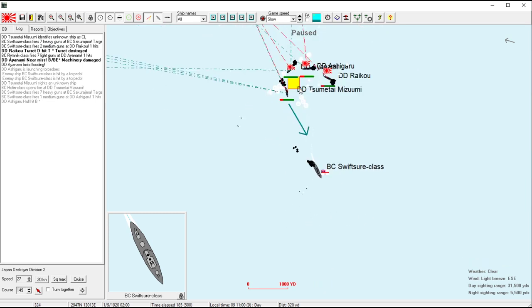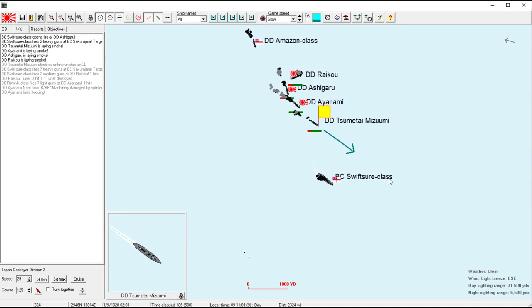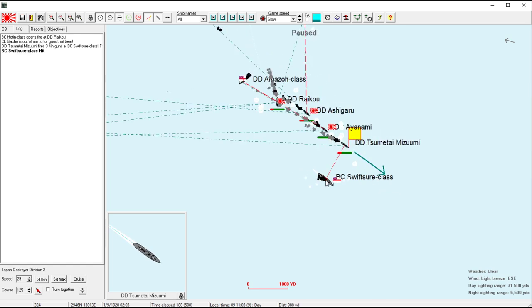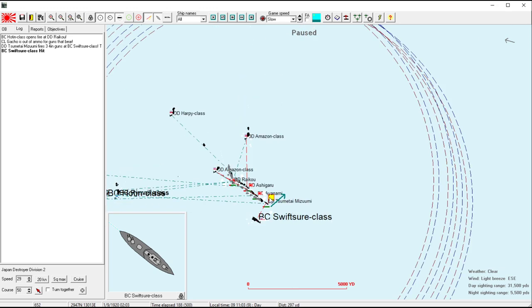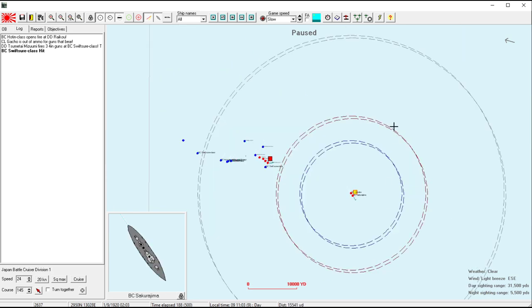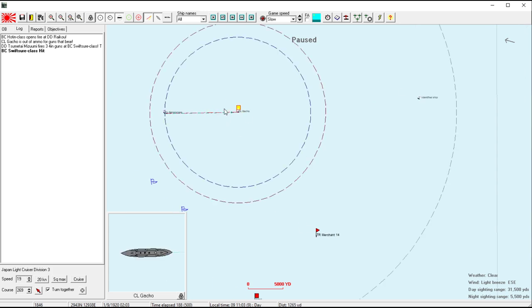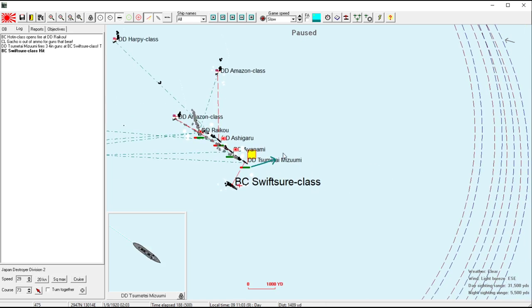Let's get out of here — pour on the smoke. Make the best speed you can. Here come the Amazon classes, hopefully too late. She's already down! We're going to hold on to our torpedoes and get the hell out of here. Circle back north. We're now still chasing off the Naid class. Deploy smoke and get out of here — we are holding torpedo fire.